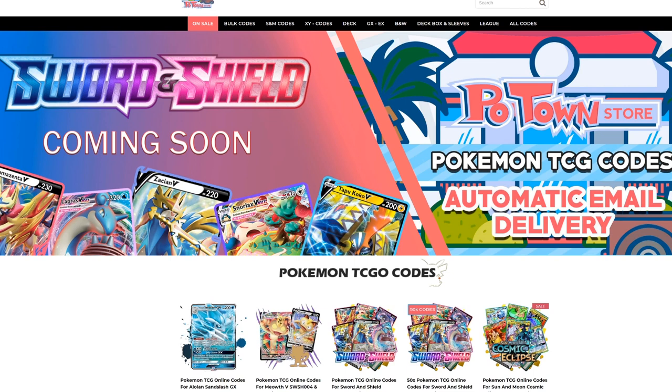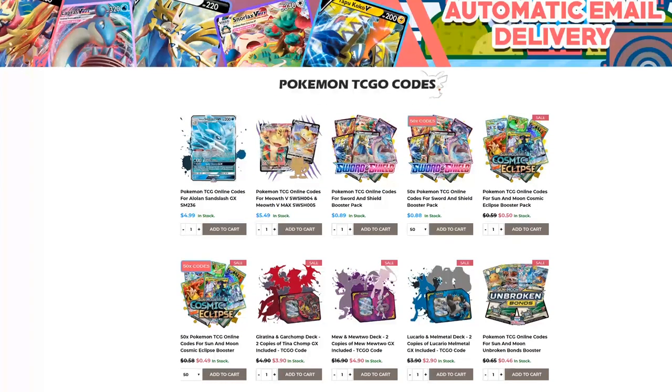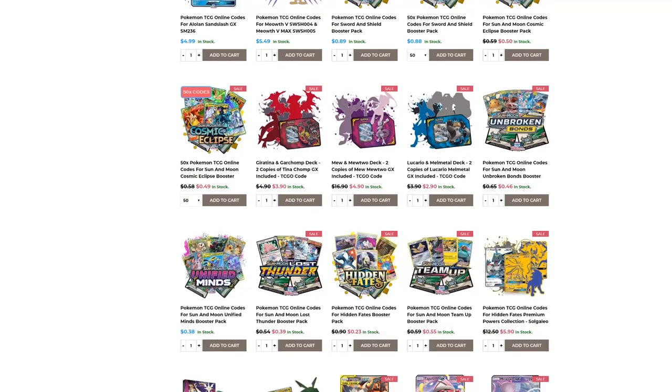Make sure you check out Potan Store. They have the new Certain Shield codes already available with automatic email delivery. You can get them in batches of 50 codes with a slight discount, or individually for 89 cents each. They also have all these other promo codes and every other set you could imagine. Use code Table 1 to get 5% off your final purchase.